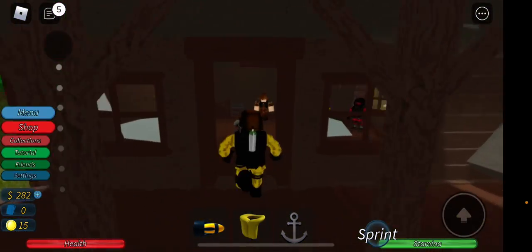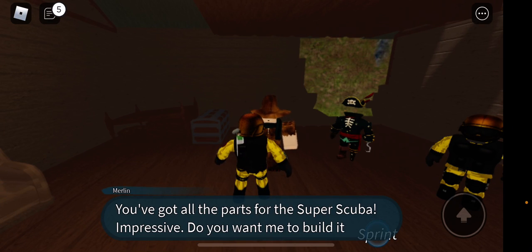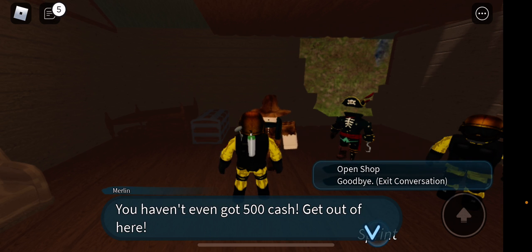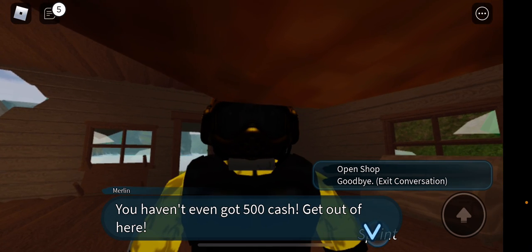Talk to Melvin. He's gonna say you've got all the parts for the power suit — impressive — and ask if you want him to build the power suit for you. Say 'Build it for me.' The next thing you need is 500 cash, which is pretty hard to get, so I'm gonna do that off camera — you guys can do that on your own.